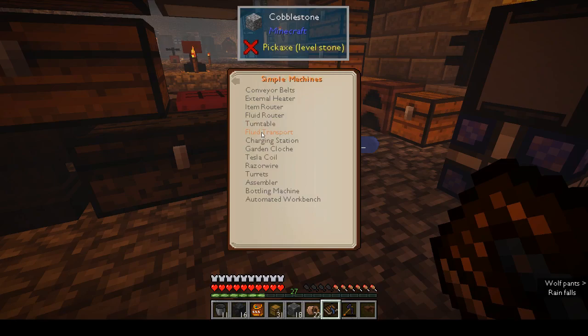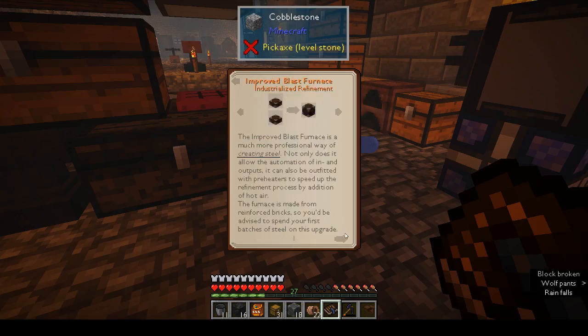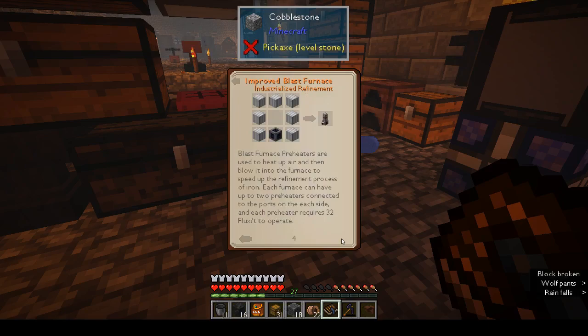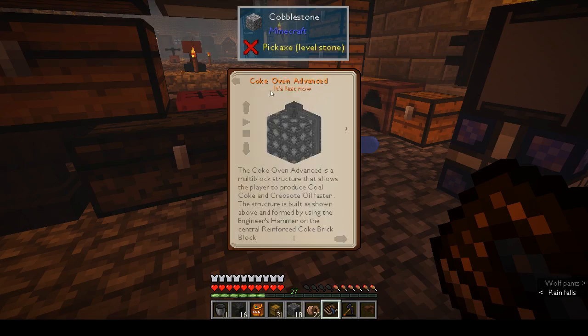Simple machines — do we have an index? No, heavy machinery. Improved blast furnace — which we've done. Metal press, arc furnace, excavator, refinery, mixer, crusher. Does it not come under heavy machinery then? Immersive tech, coke oven advanced.